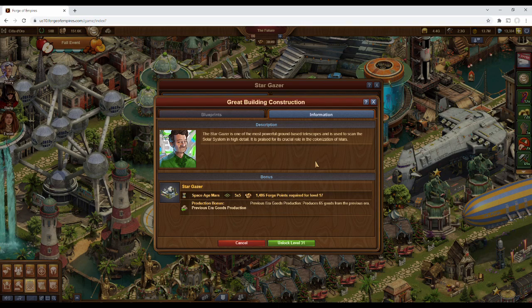And unless you've stockpiled a bunch of goods, or have held off on upgrading any of your buildings that produce goods, it might be difficult to find a supply elsewhere.